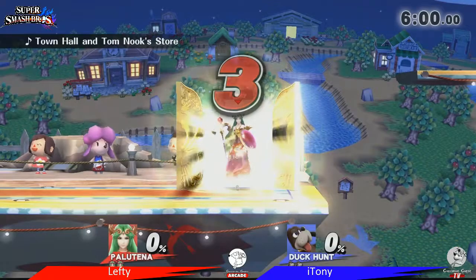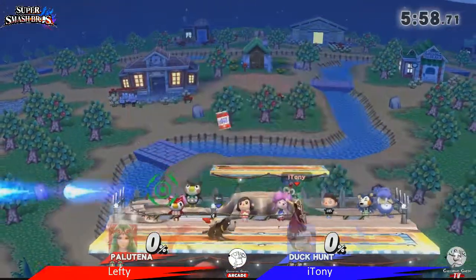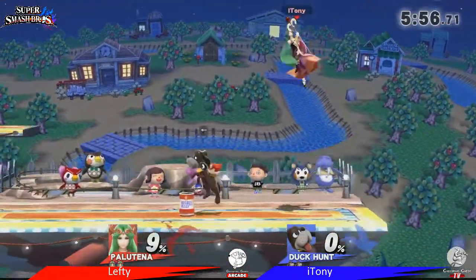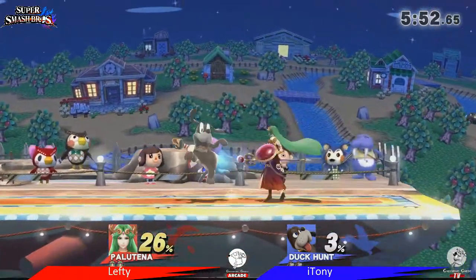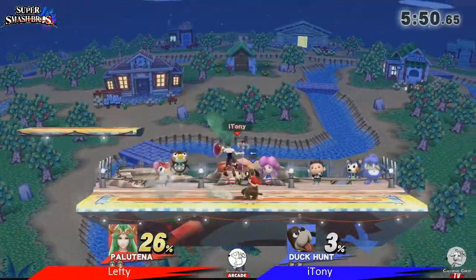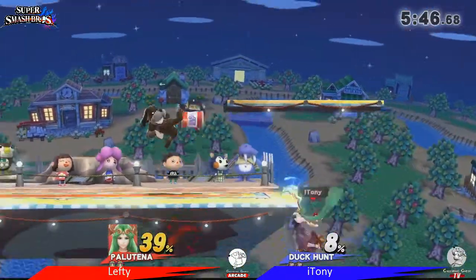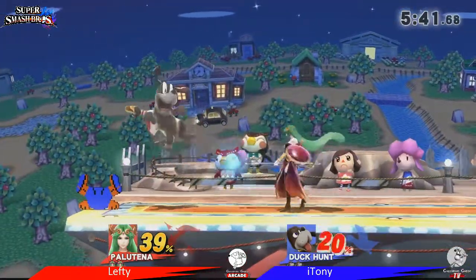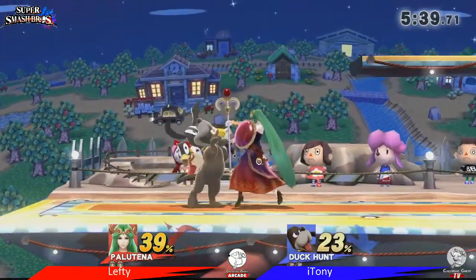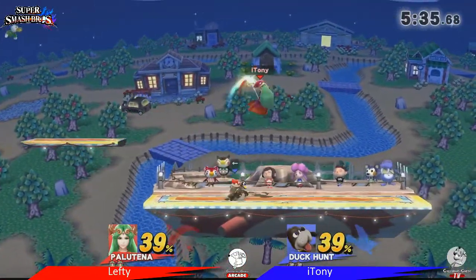They picked Smashville. Let's see how this goes. He's got a regular neutral — I'm just waiting for the side to come out. The thing Palutena's got going for her is her forward air is really good. She has some down throw setup here, and her up air is a killer, just like Duck Hunt's. I'm not sure if they're guaranteed combos but they're certainly good strings.